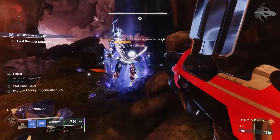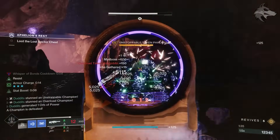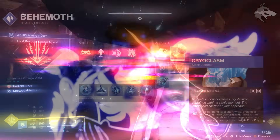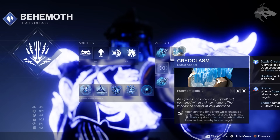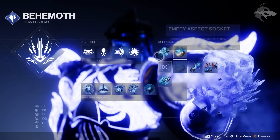We're freezing things with our grenades, and on kills we're getting these lances spawned. Since we have the Lancecap, those are improved and will also spawn on subsequent kills with the barricade, so we can easily freeze loads of targets and just keep going. We're also using the Cryoclasm stasis aspect — after sprinting for a short while it enables a longer and more powerful slide, and sliding into stasis crystals or frozen targets shatters them and any nearby frozen targets.